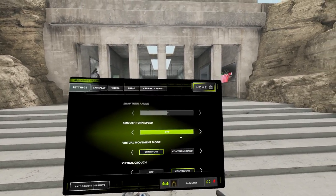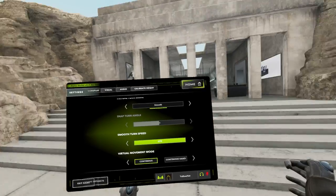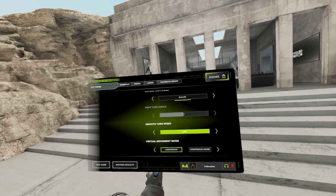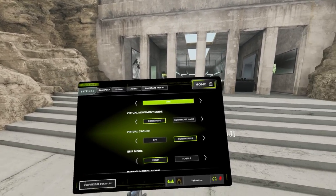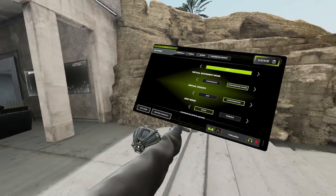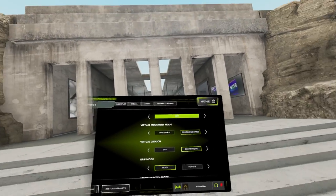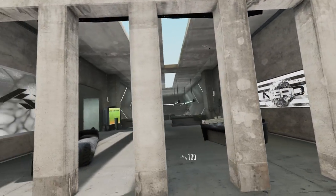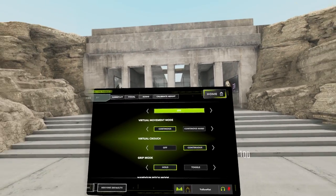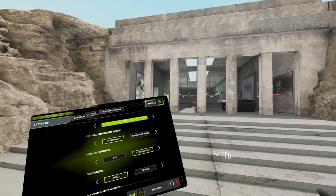Smooth turn speed controls how fast you rotate — for example, about 270 degrees per second. Virtual movement mode has two options: continuous, where your direction is based on where you're looking, and continuous hand, where wherever your hand points is your forward direction. I personally prefer continuous because looking where you're going is less motion-sickness inducing.